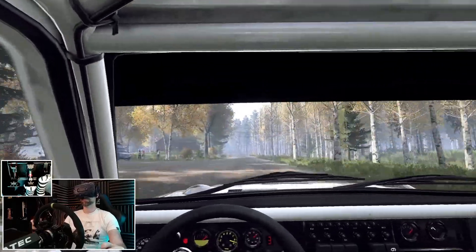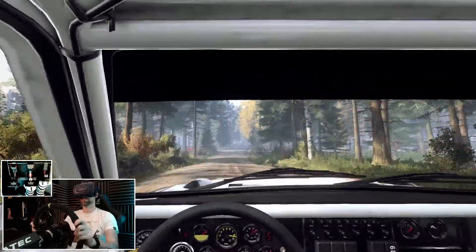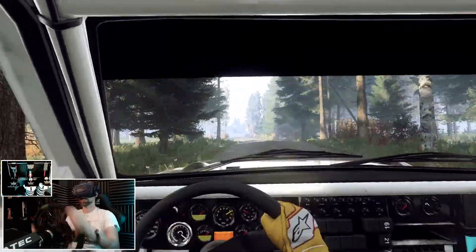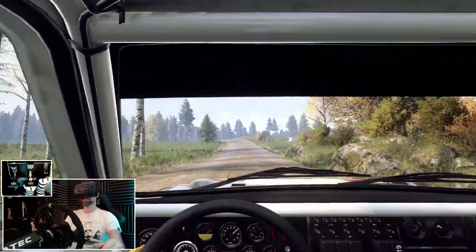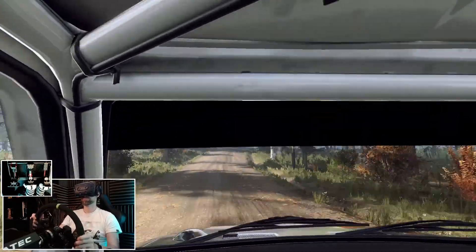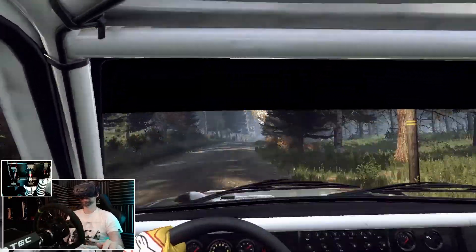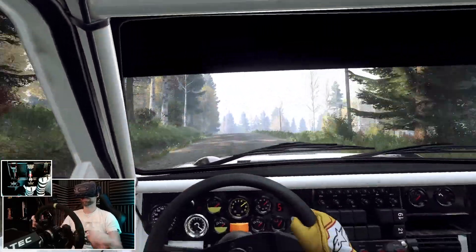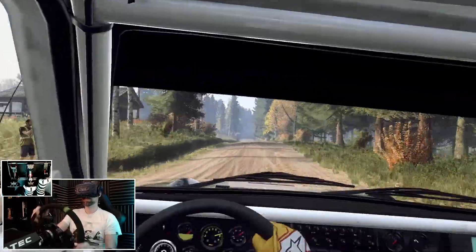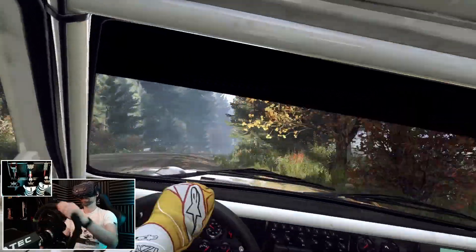Flat left, 80. Flat crest. Into six right long, tightens five over a crest. 60. Caution — six left, extra extra long, tightens three over a crest. 50. Flat crest, jump. Into four right over a crest. Open six, very long over a crest. Flat jump. 50. Flat left over a jump. 30. Five left over a jump. 150. Five right over a jump. 100 over bumps. Crest.